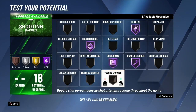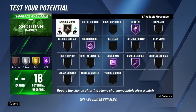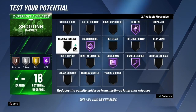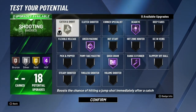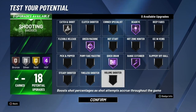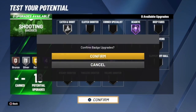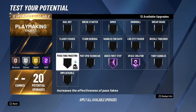I'll put volume shooter silver if you're on Wi-Fi or lagging. If you have a good connection, put catch and shoot bronze and volume shooter bronze. If you shoot bad shots, put steady shooter silver or flexible release. I put catch and shoot silver but in hindsight I'd probably go gold green machine, gold dead-eye, silver hot zone hunter as my shooting badge setup.